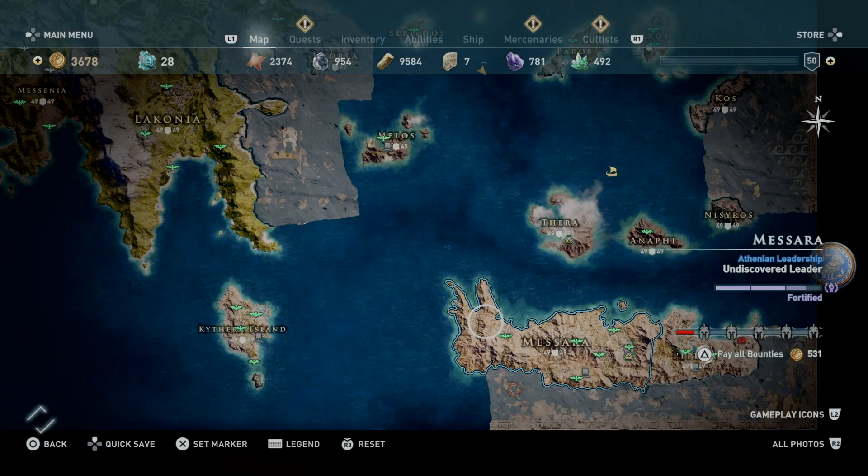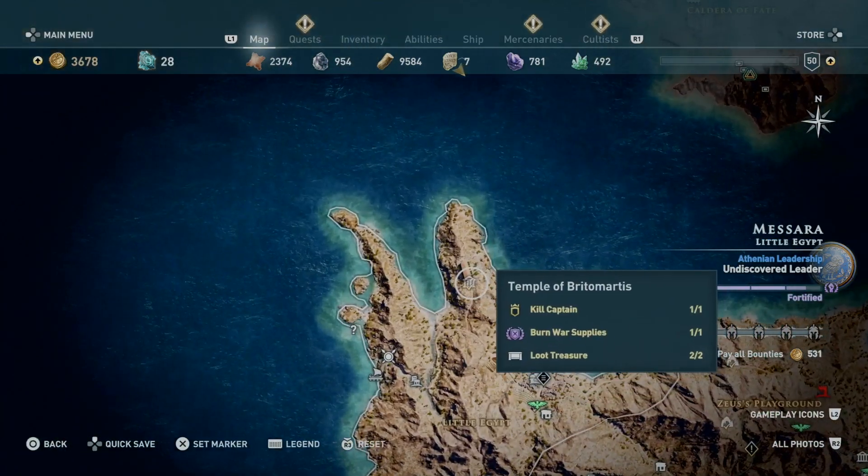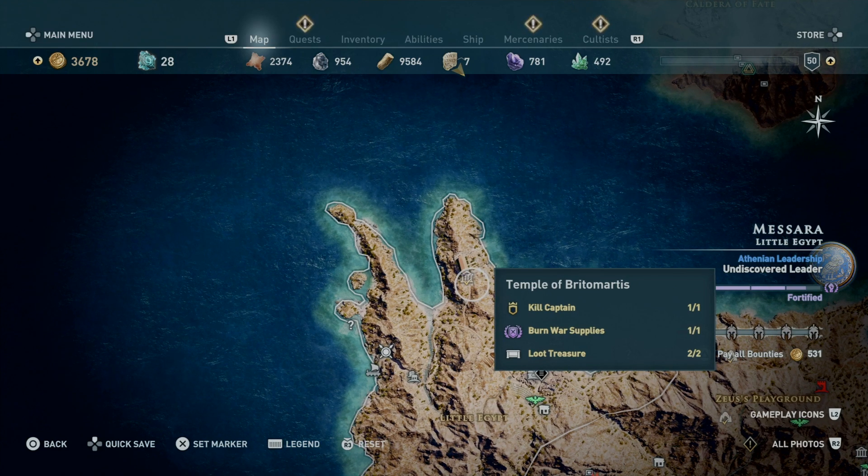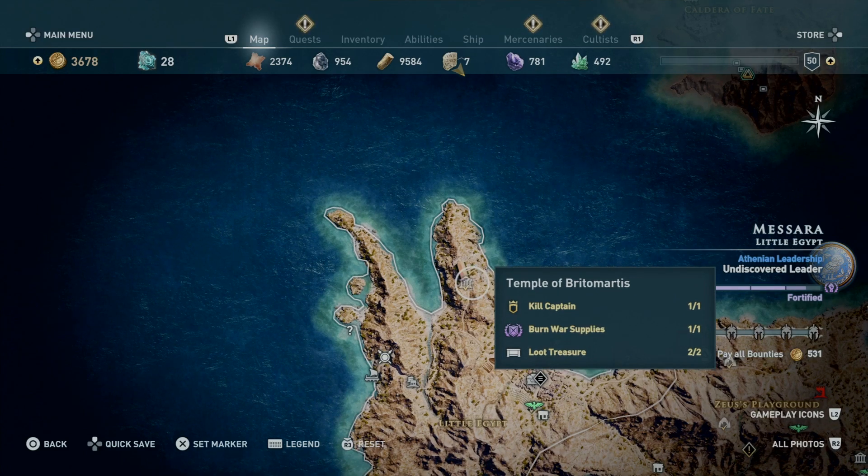The last piece — the boots — is located in Messara, on the very far left on the upper part of the region. Head to Little Egypt, and from the middle go straight up to the Temple of Britomartis. There will be a few enemies surrounding the chest, but just go ahead and pick it up and you'll be good.